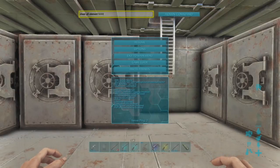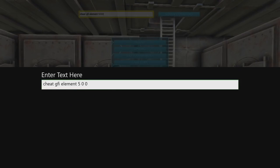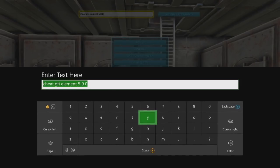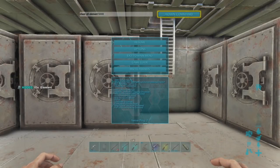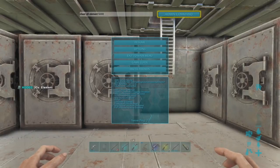It will then come up with admin command if you put the password in correctly. Now to get the ammo for the tech rifle: cheat GFI element 500. I'll get 50 of them.